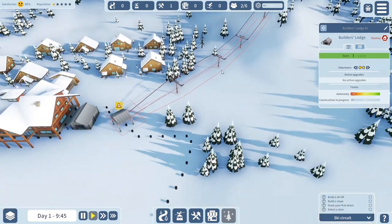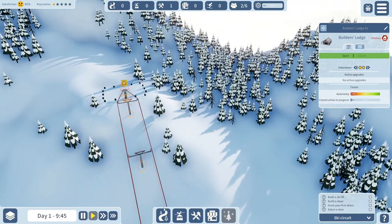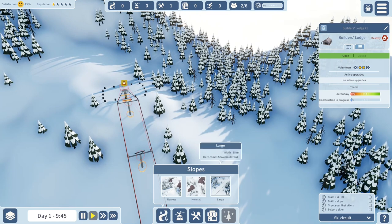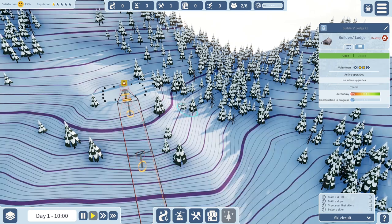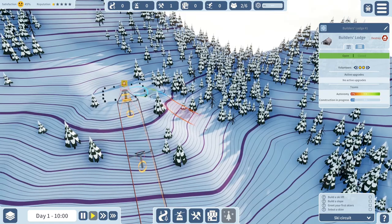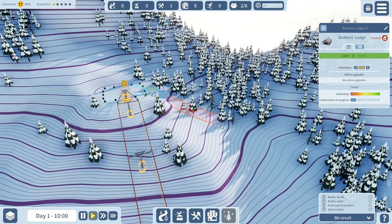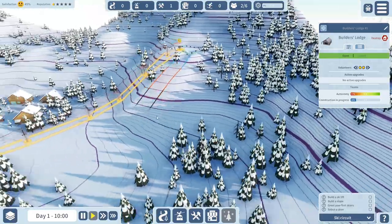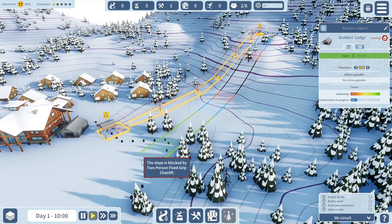I'm tempted to squeeze the chairlift in like this and take it up to about here - that's going to be our very first spot. Now we need to build a slope. Let's grab a large one. Here comes the snow boulevard slope snaking among obstacles. I'll go with 'comfortable' - though it shows as red. I'm not an avid skier myself so I'll have to see how that works.